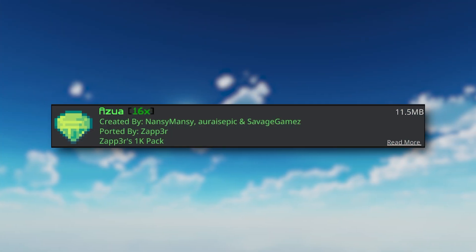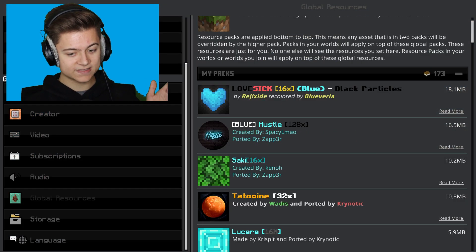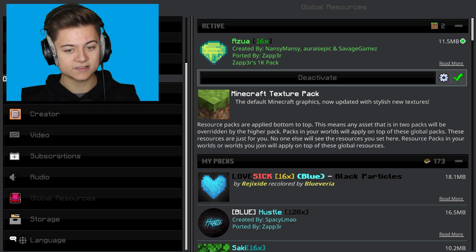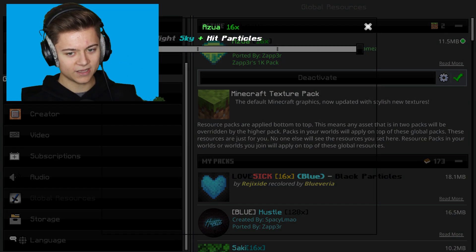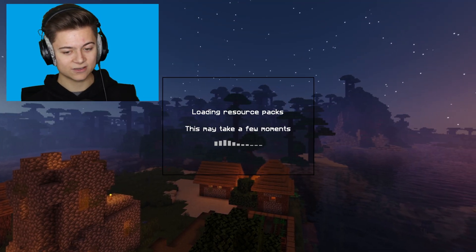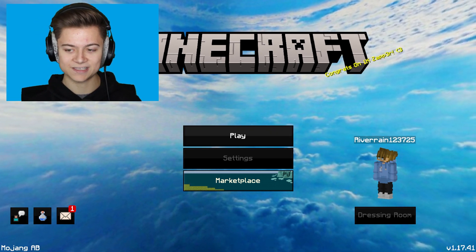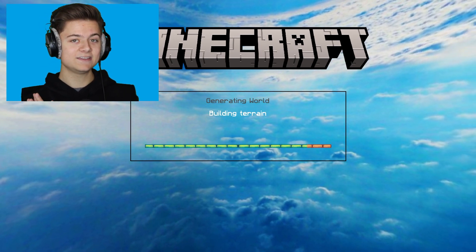Next up we have the Azua 16x — I've reviewed this pack before but this is a brand new version. My boy Zapper released this pack for his 1K special, and now for his 1.5K special he's made recolors. Check out all the recolors in the description — there are about five. I picked the green version and that background looks amazing — 10 out of 10, Zapper.